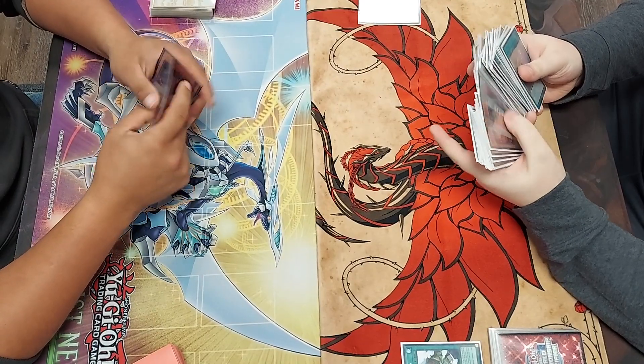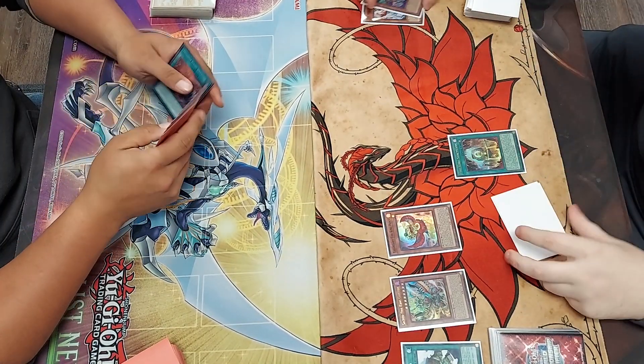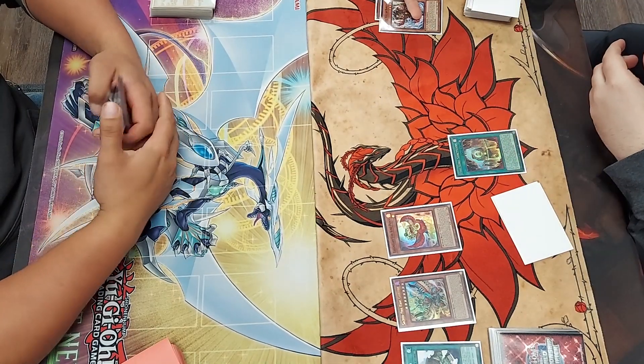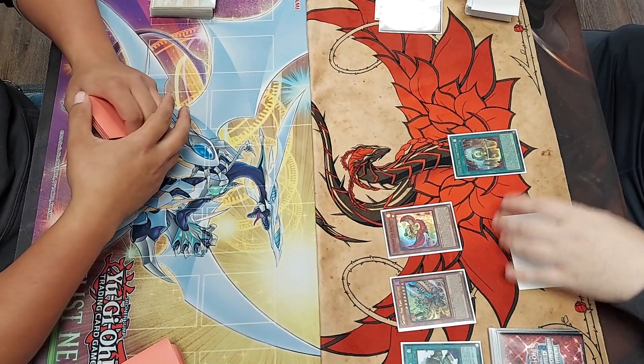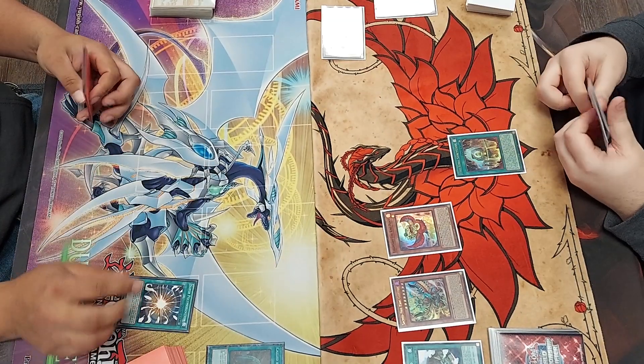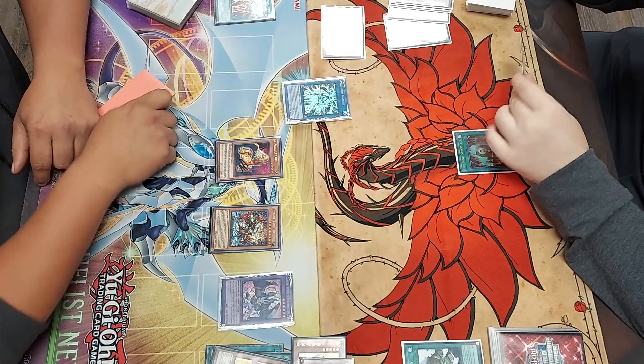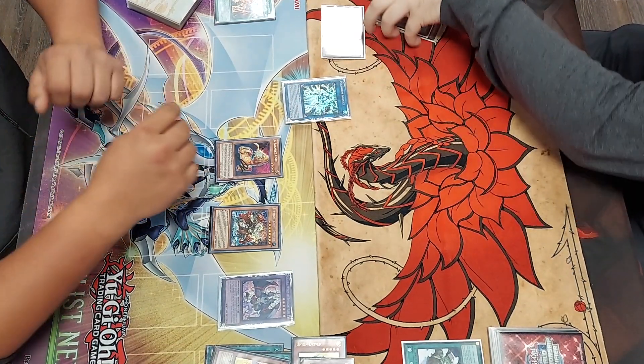Game 2, I have the bare minimum combo but at the very least it's playable. I end on Ponix, Gurunix, Sanctuary, and DD Crow in hand, along with Barong able to search me Kirin in the standby. At least it would be able to if it didn't get Called By'd. And to make matters worse, he follows it up by Super Poly-ing my board away. From here, he repeats last game and just goes full combo and OTKs me.